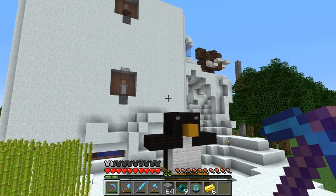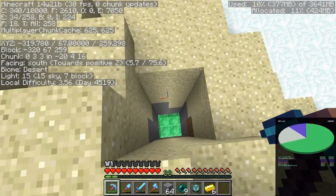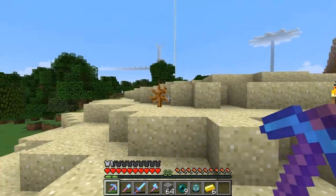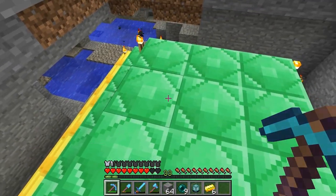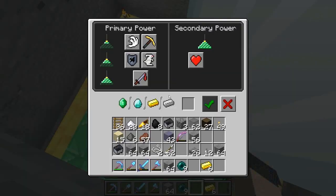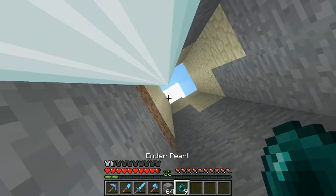Our new beacon is going right here - this is about 100 blocks away from the other beacon, so they have a radius of 50. 50 plus 50 is 100 blocks, so this should be a good spot. We're just going to have the one for right now because we were short on gold blocks, but we can easily get some more later. I mostly just want the speed boost anyway.